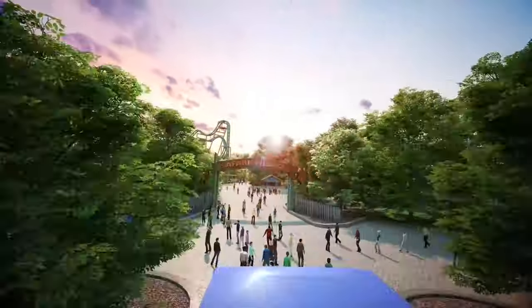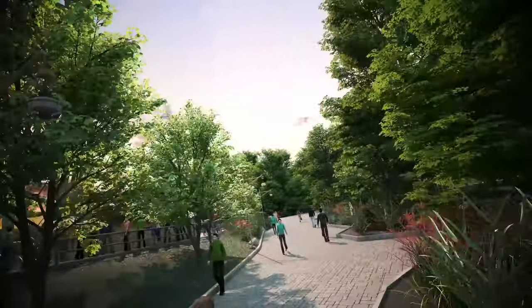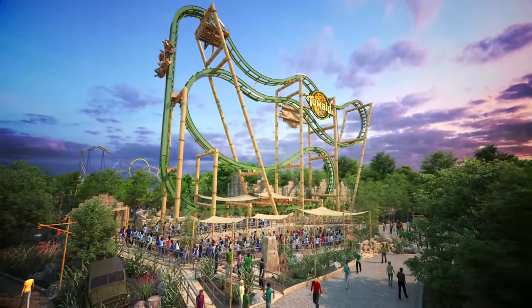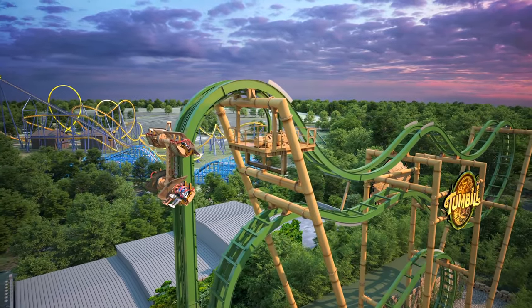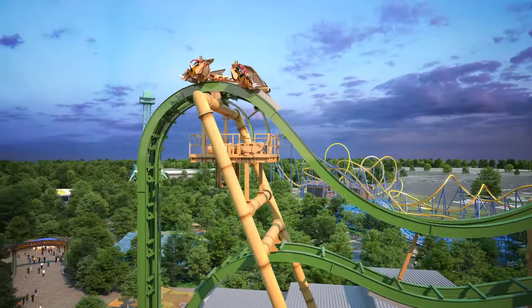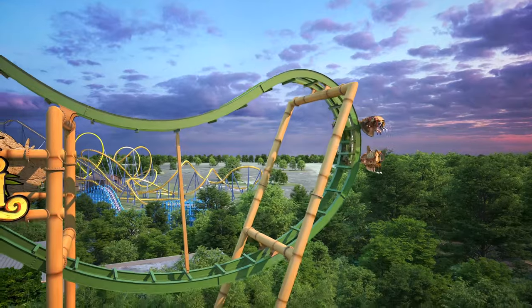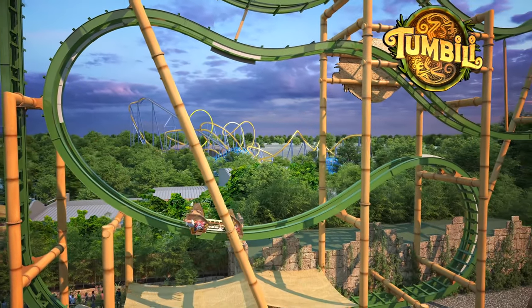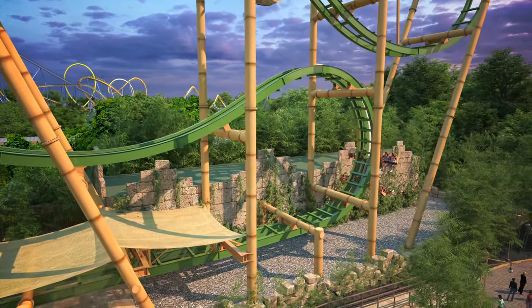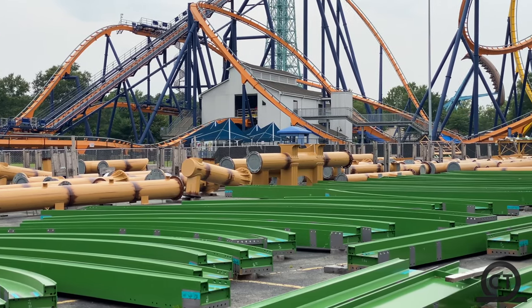What King's Dominion is doing is super cool — with this new coaster, they're going to be retheming that whole land around where Volcano used to be. This ride, along with Avalanche, will be part of a new area they're naming Jungle Expedition. In my opinion, that is a great decision from the park. Knowing Cedar Fair, I think they'll make this area look nice. Cedar Fair is not the biggest in theming, but they do some good jobs — just not too over the top. The old area was really out of place, and I think this will blend in pretty well.